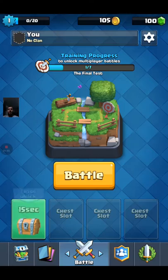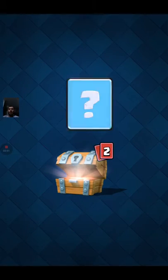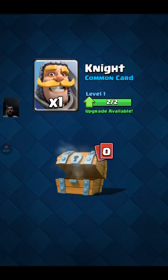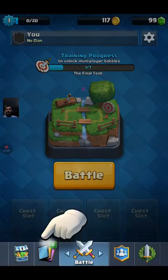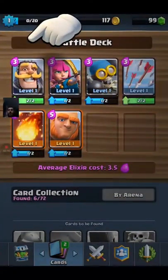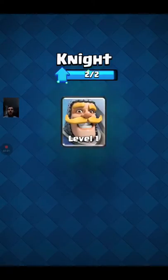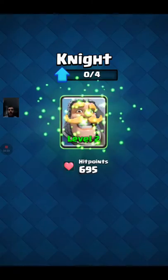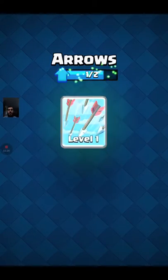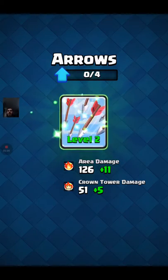Let's see what we get in our first chest — it will take 15 seconds to unlock. Normally I would wait to save the gems, but for the video I might as well open it. It's going to give us arrows and a knight. I really like the knight card. My tablet wouldn't let me push that button there, so I go ahead and upgrade the knight — that's just going to make him stronger. The knight is kind of like a tank himself. I actually prefer the knight over the giant because he's a cheaper tank; the giant costs more.